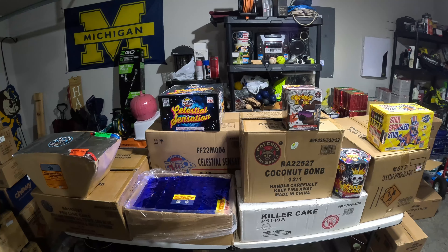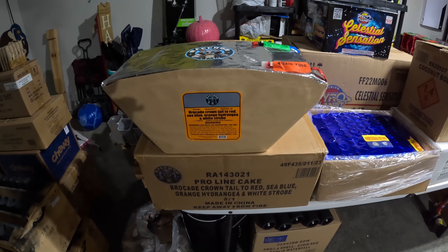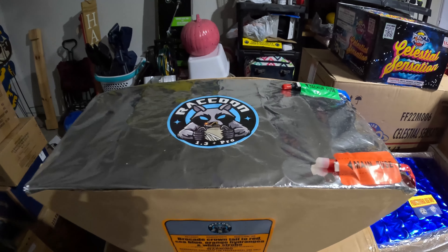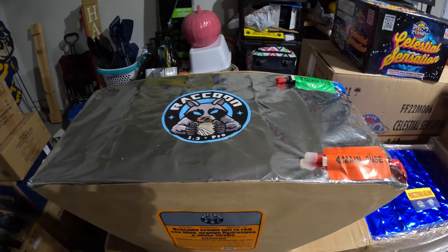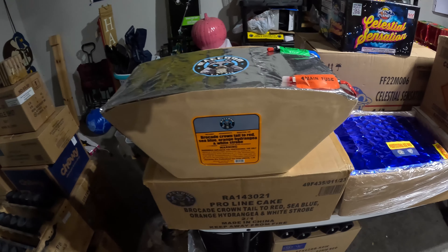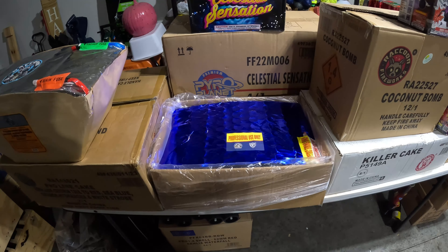I grabbed a case of Raccoon Pro Line — that is a 42-shot cake. Crown tail to red, sea red, sea blue, orange hydrangea, and white strobe. It looks almost like a red, white, and blue cake, so it would look really good if you did a red, white, and blue section of your show. It's a pretty good size cake. I paid 54 for these.